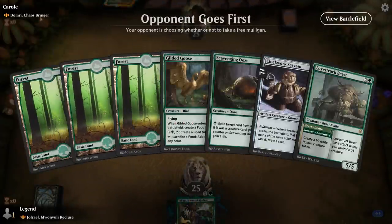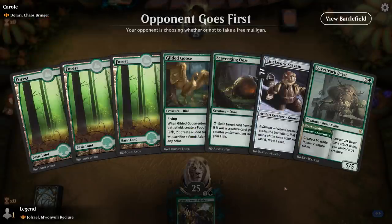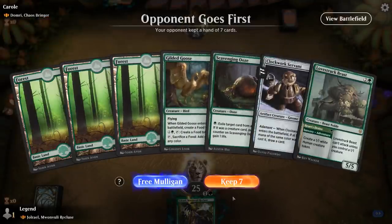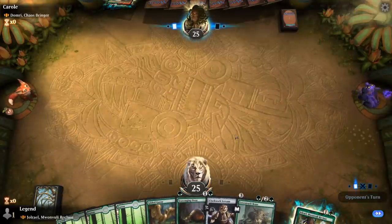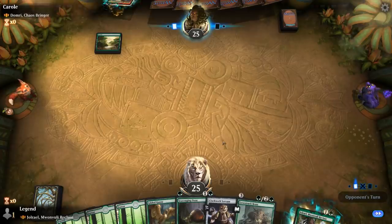We're on the draw facing Domri, Chaosbringer, and yeah we've got a fine opening hand. Turn one Goose, turn two Jorail, turn three Servants, make a cat token — hopefully.